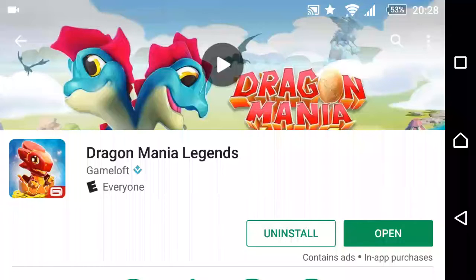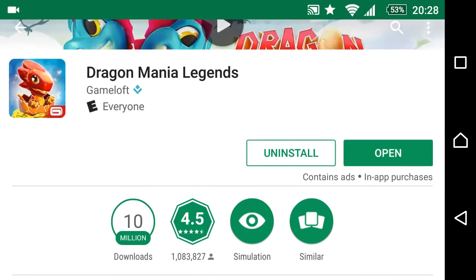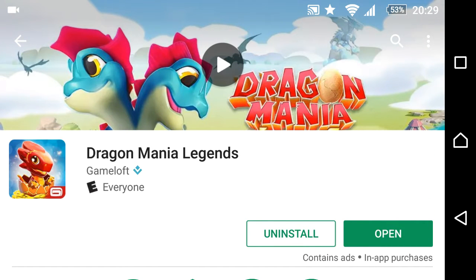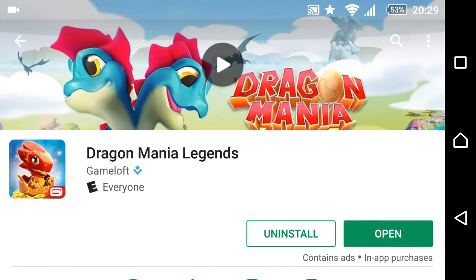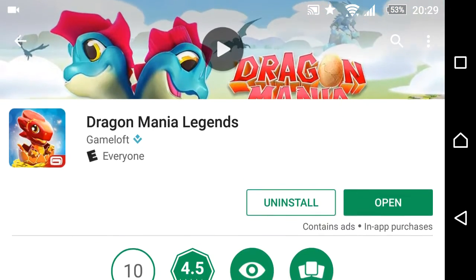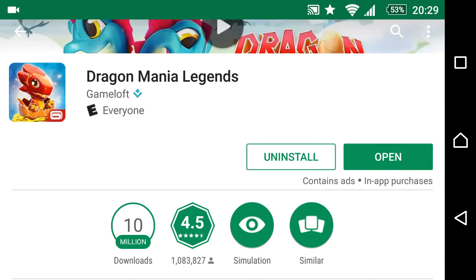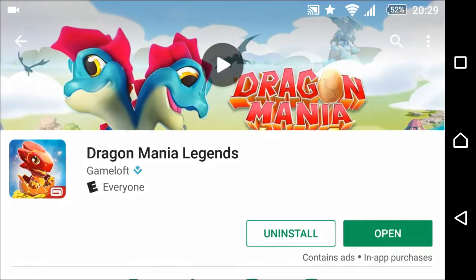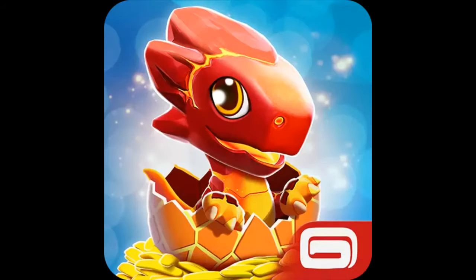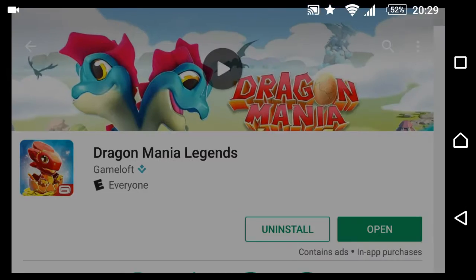Hello everyone, welcome to another video. Today we're going to be talking about the new update that came out for Dragon Mini Legends. It's only available on Android, which is why I'm recording on my phone, but it will come out by the end of the week for iOS and Windows users. This is what the new icon for the game looks like — it's a lava dragon that's hatched from its egg.